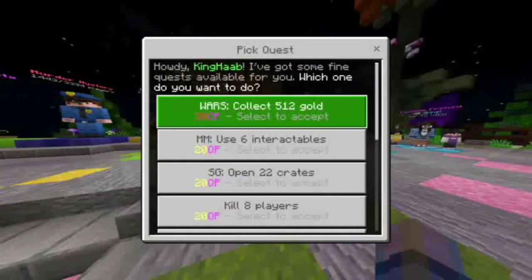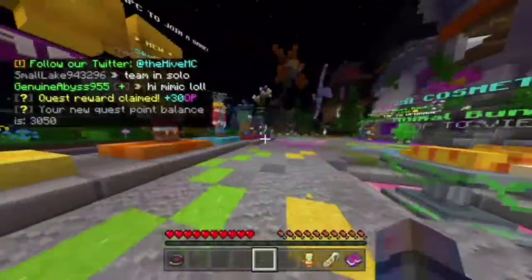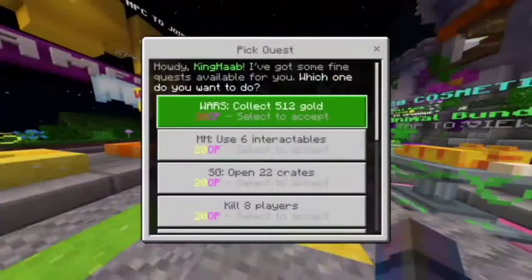Now this one — if you are going to do this quest to collect 512 gold, go into Wars Mega and just camp in the generator and try to get gold from the generators. That's pretty much it.